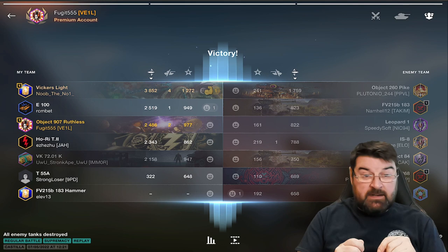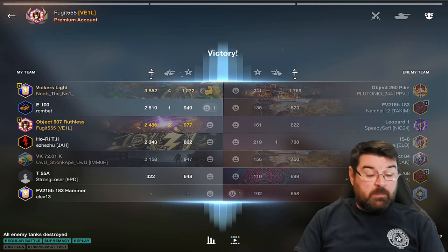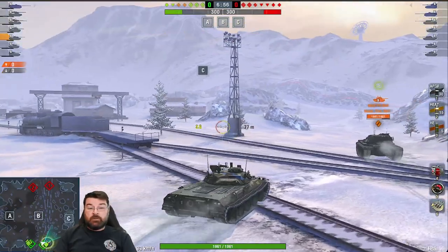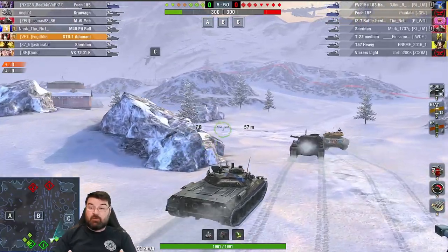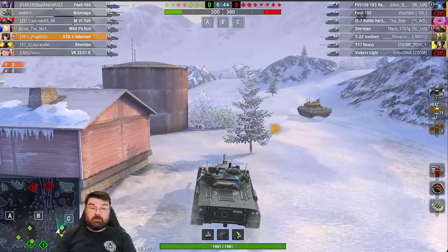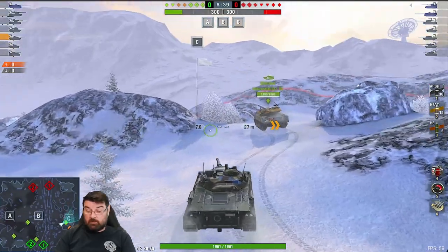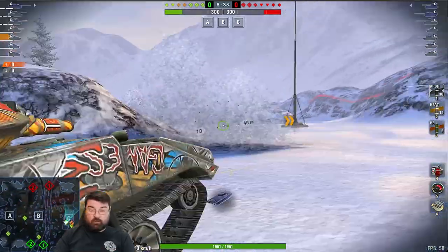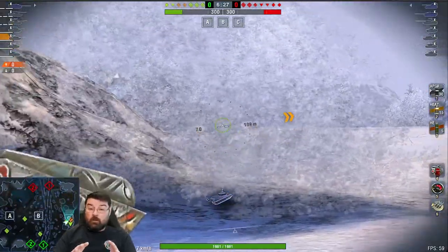This time it's going to be in a toon but on supremacy. We're on Dead Rail and we looked at their lineup - they've got a T-22 medium, a Sheridan, and a Vickers light, so we were expecting them to go to the sea cap. The STB-1 is a fantastic tank, one of my favorite tier 10 mediums - it's got a rock solid turret, not so much on the hull, and a really good gun. If you stay in a hull-down position, generally speaking you can have a whale of a time.